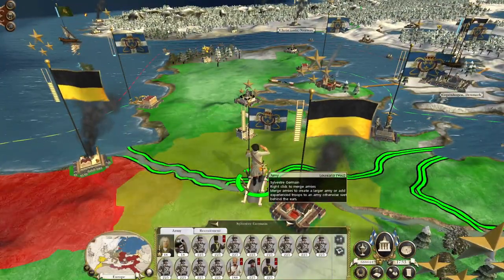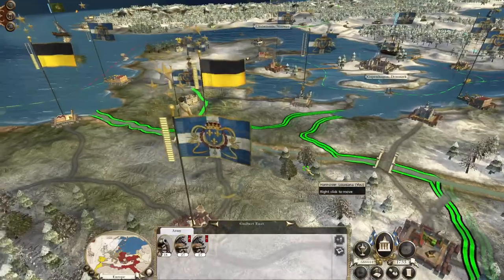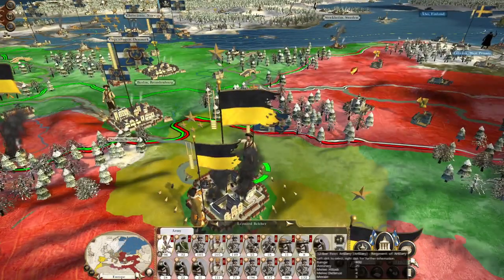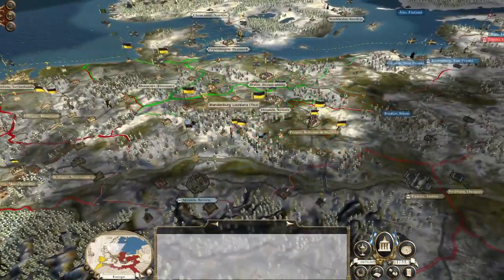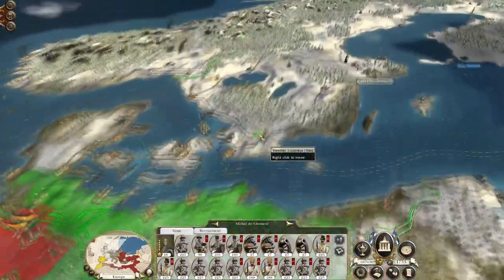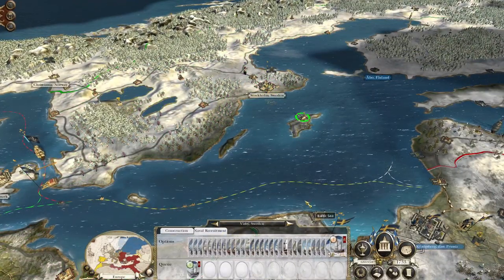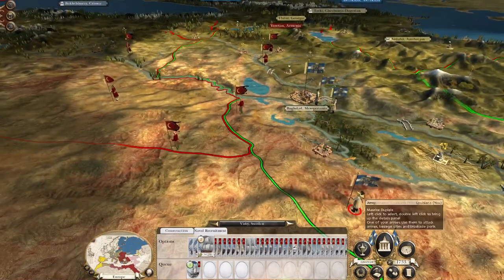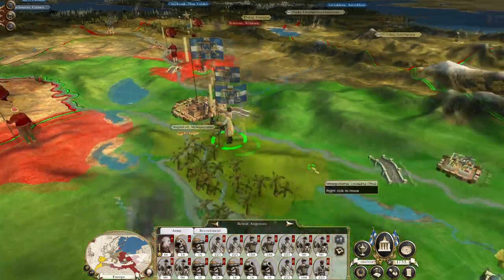You're going to get two units of cuirassiers and chase down this Austrian force — then spread south. Feeling more comfortable about holding this bridgehead — much more comfortable. Brandenburg's holding. You guys definitely need to replenish. You have the potential to do something but I'd rather have you there as an emergency force just in case. Let's recruit a sloop to occupy that port. But let's get back to the Middle East — the Ottomans are on the way, but we're one turn away from fortifications, which is great.